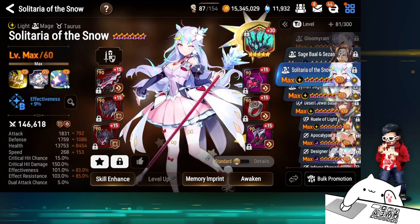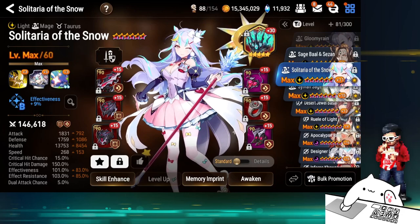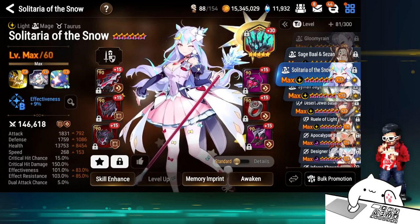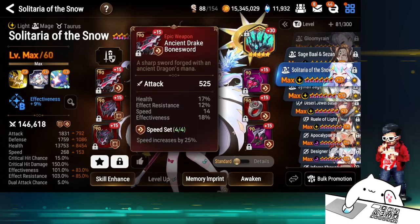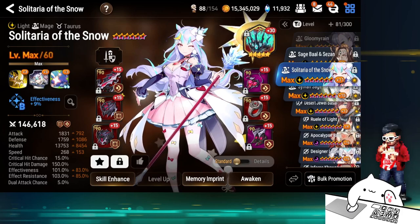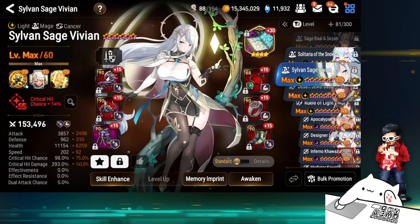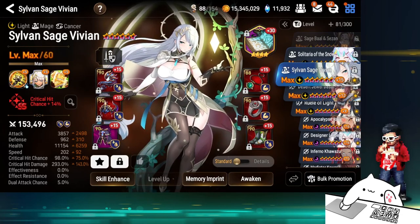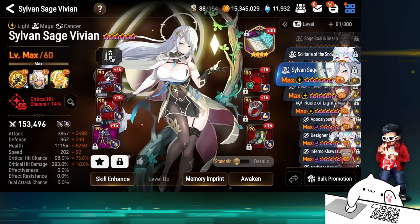The immunity on Sage Baal prevents soul burn reset. That's why I put him on immunity and why I said I'll be farming immunity really hard now — immunity's value is going up again with how certain meta heroes need to be built and which heroes can counter them. Solitaria — not super impressive, not super fast. Hand-me-down gear because I needed speed gear on other heroes. Effectiveness and effect resistance are decently balanced on Abyss of Crown, and useful when I need her.